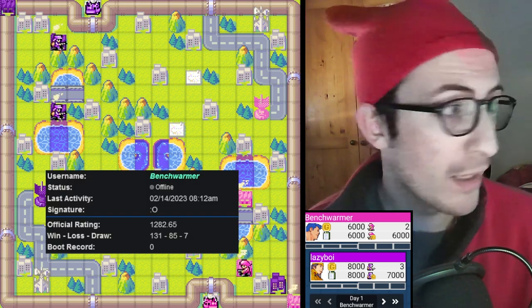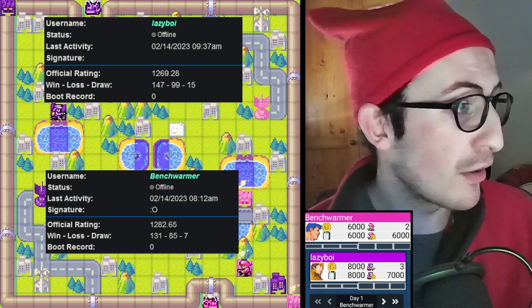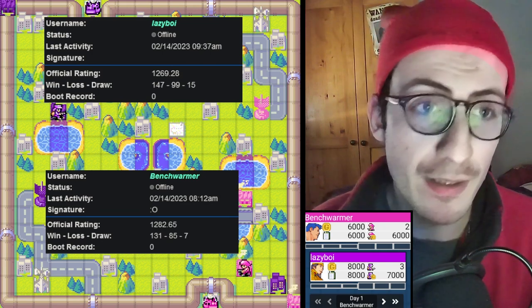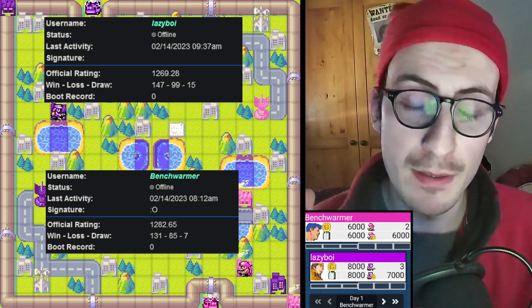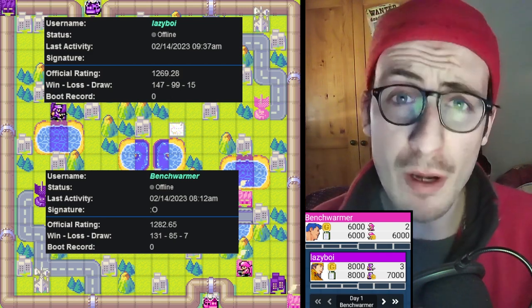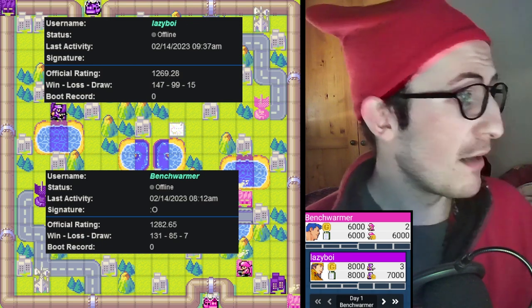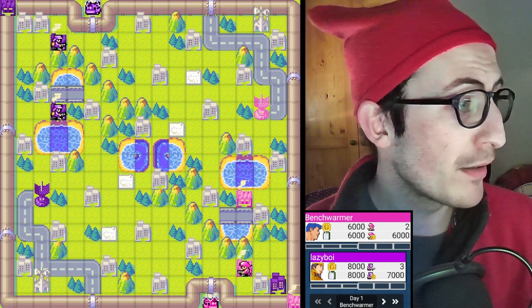This is Lazy Boy against Bench Warmer. Both players are quite strong, almost at the 1300s rating. I have already covered Lazy Boy — he is the one from the yes match in Choosing Reservoir, one of my latest videos. They are quite strong, and let's see how they do, because this is a very interesting map.